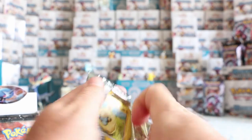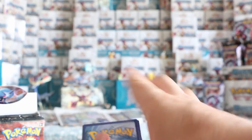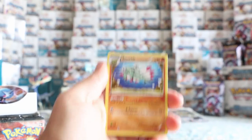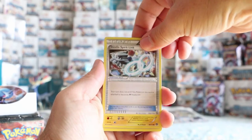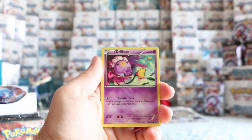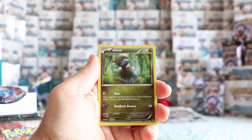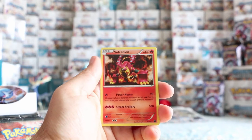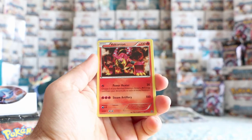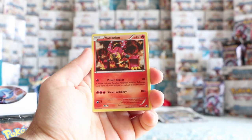Let's go back to a Gardevoir pack. Another code. Three from the back — Anorith, Nidorino, Steelix Spirit Link, Mareep, Drifloon, Aipom, Larvesta, Dino. Reverse is a reverse Croagunk. And our rare is Volcanion — that's another very popular card from the set. Power Heater does 20 damage and lets you choose two bench Pokémon to attach a Fire Energy from your discard pile to each. So it's a nice little fire engine.